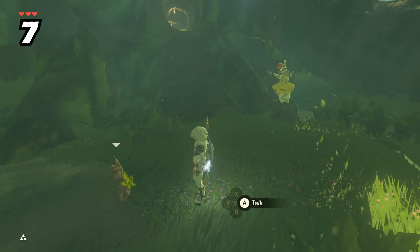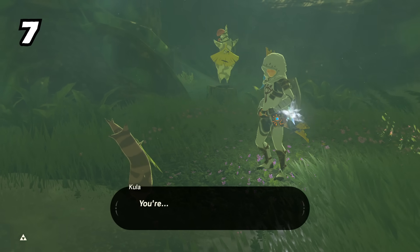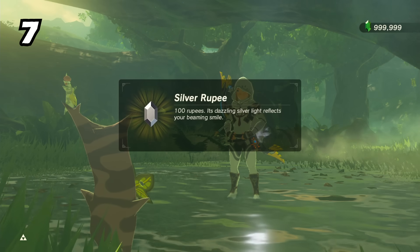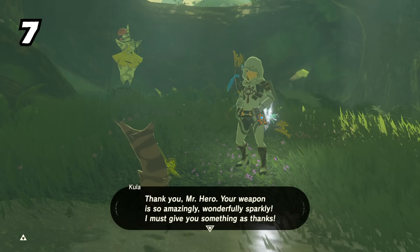Kula the Korok in Korok Forest asks for specific wands during a side quest, but the reward will change depending on which rod is brought — such as the weaker ice rod versus the stronger blizzard rod, which will reward 100 rupees or 300 rupees respectively.